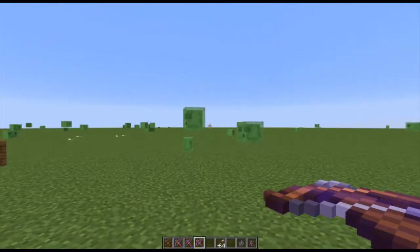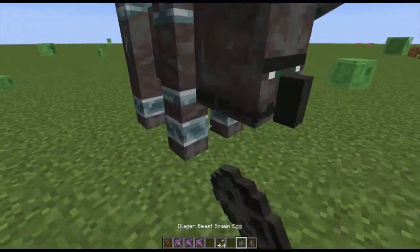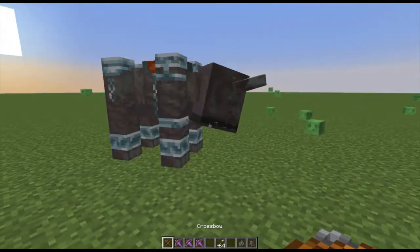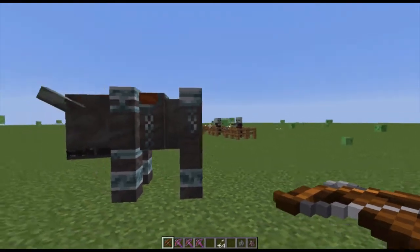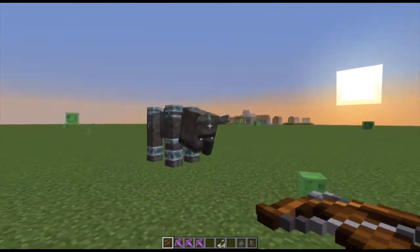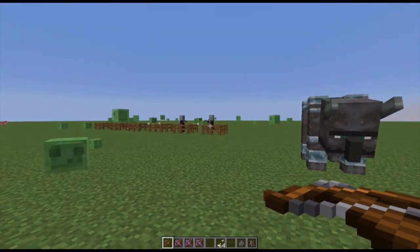Next we have the Illager Beast. I wonder if this will be tameable, but the pillagers will come with this Illager Beast and attack the villagers down the line. I like this — I like this update.